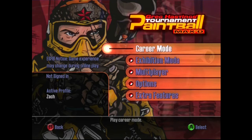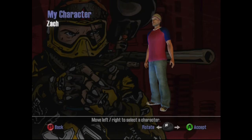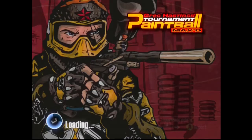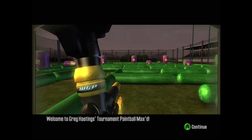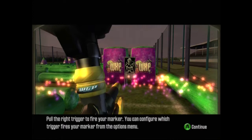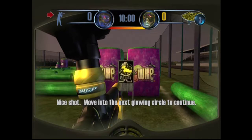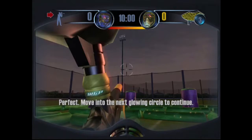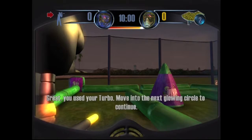Hey guys, this is I Try With You Hard and today I'm gonna be playing some Greg Hastings Paintball. This is a very old game — it came out on the original Xbox in 2005. I'm gonna be doing a let's play of this game. This first part is the training area to get used to the controls. I got this game around 2006 and at that time I was really into paintball.